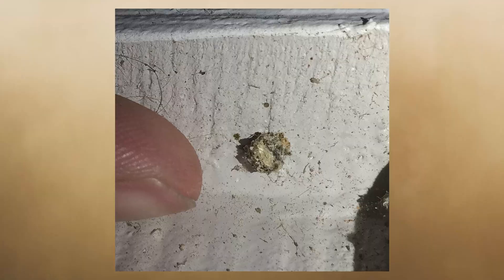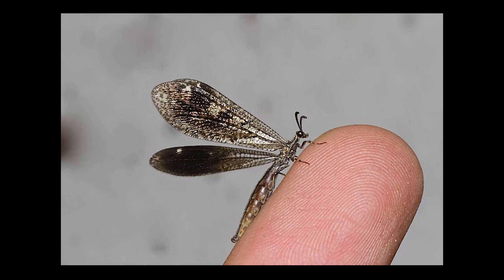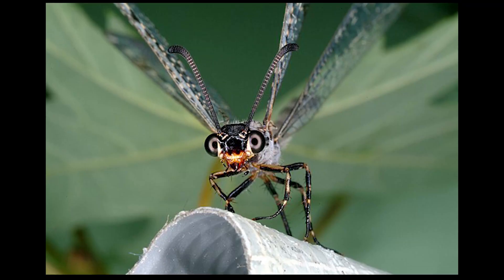Eventually, they enter into a cocoon and metamorphize into their adult form — a lacewing. But it all started as the humble doodlebug.